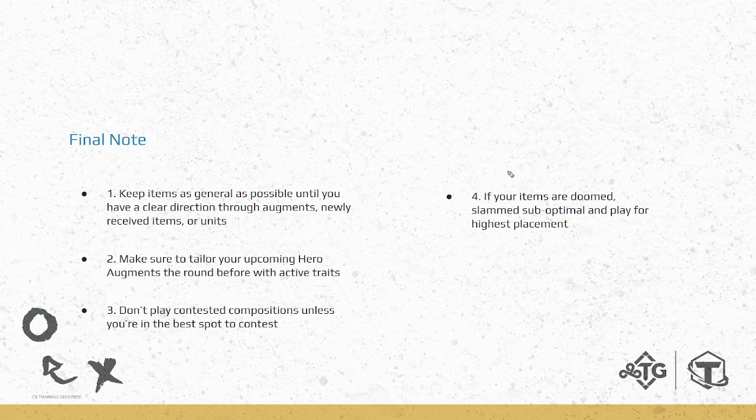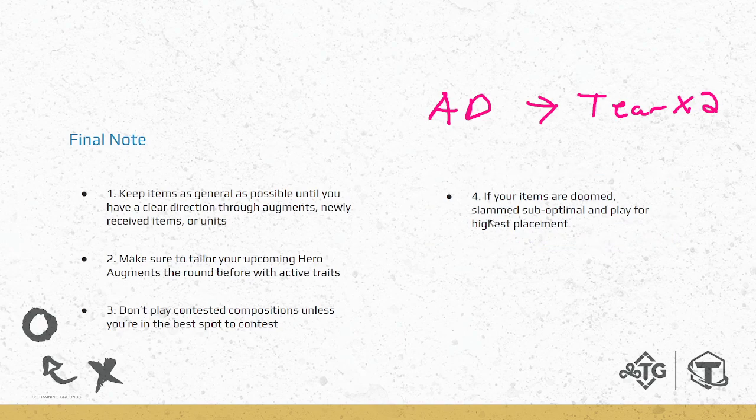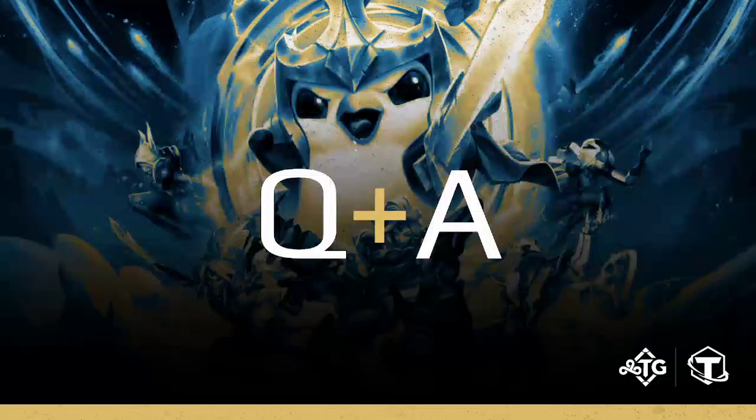Number four — my favorite: if your items are doomed, sometimes this just happens — slam it and play for the highest placement, even a sixth. The worst thing to do is hold onto bad items and die. If you're playing AD and krugs gives you tear tear, don't just hold onto it. Slam suboptimal items and play for your highest placement from there, and you'll be fine.